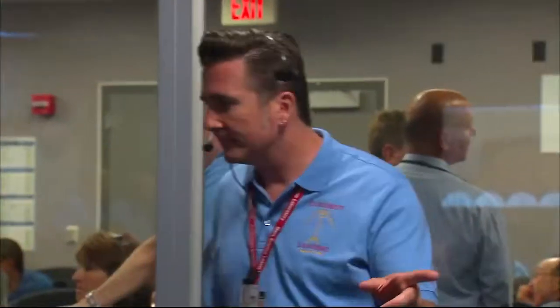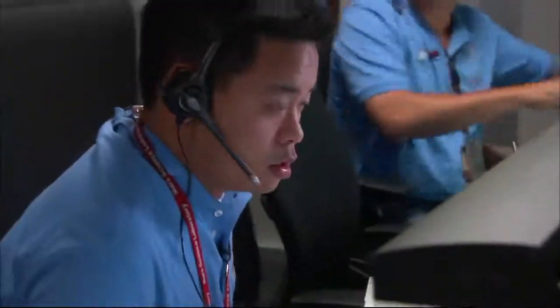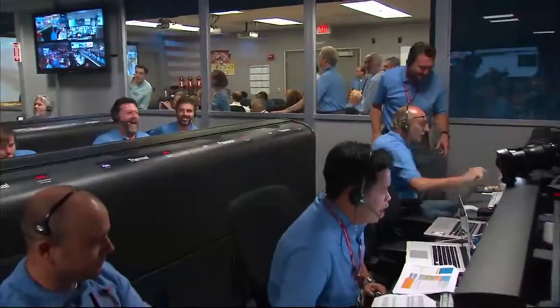Dynamics phase. Come back again with wrist mode dynamics. Wrist mode is nominal. We are at 9 kilometers and descending. Valid range. Net filter converged with a velocity correction of 0.7 meters a second. We have acquired the ground with the radar.